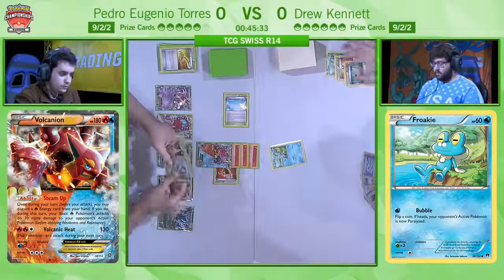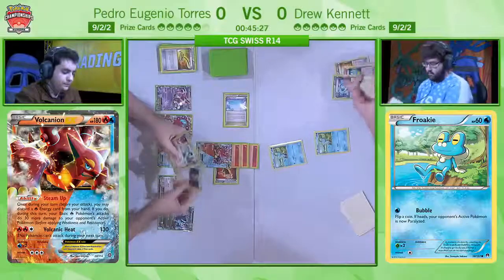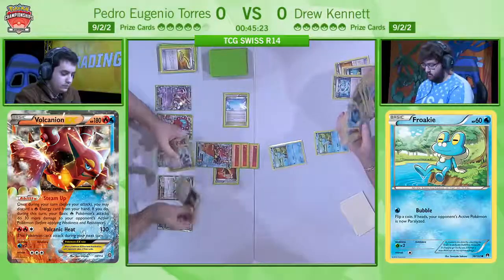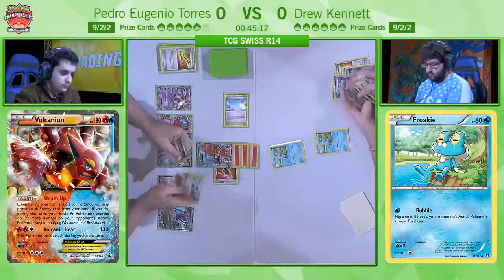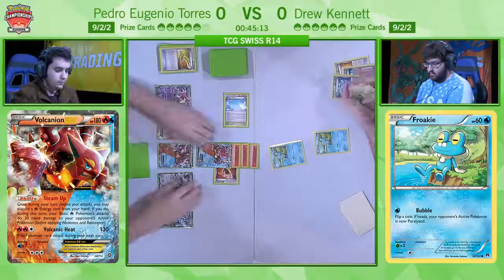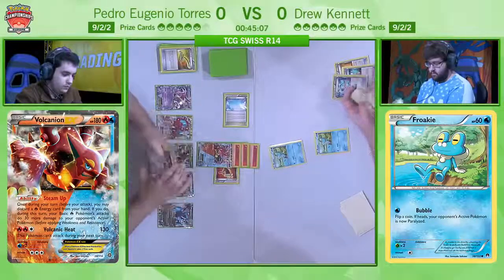And that would be enough to KO a Greninja Break. That's going to be very important as we go along because 130 from Volcanic Heat will be enough to get a one-hit KO on a Greninja, but for a Greninja Break we need either two Steam-Ups or a Steam-Up with a Fighting Fury Belt. So using Shadow Stitching to turn off abilities is going to be absolutely crucial, but of course we can't really talk about using Shadow Stitching to turn off abilities until Drew actually gets some Greninja going here.